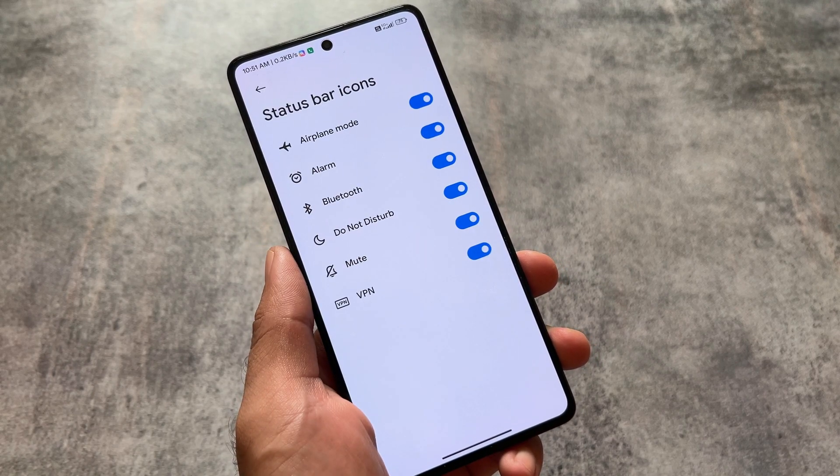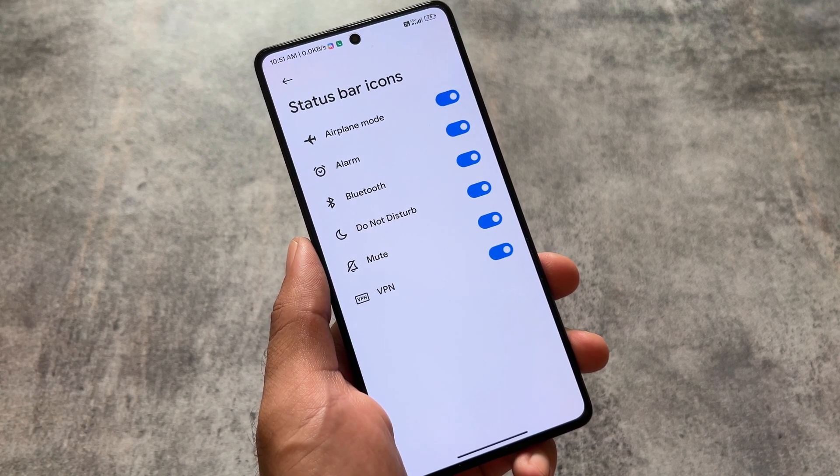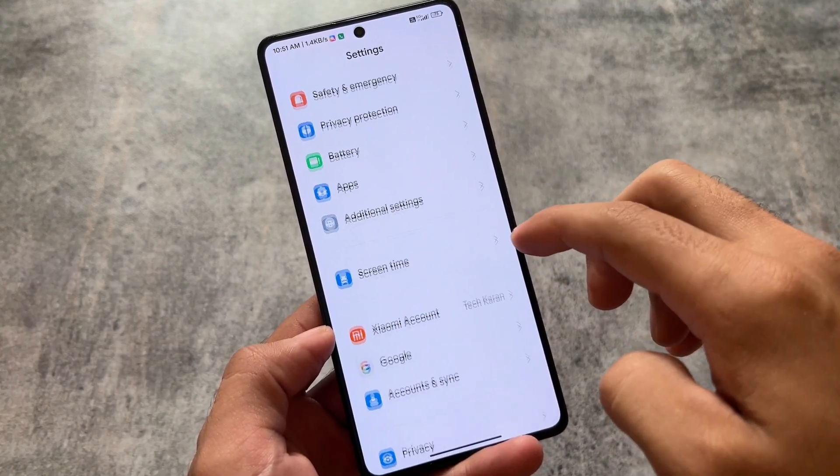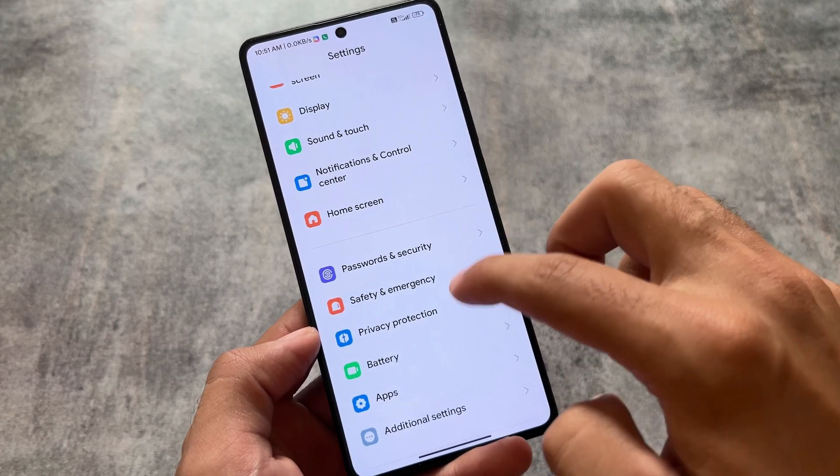There's also the option to hide or unhide status bar icons. A great competitor to Xiaomi.eu custom ROM is MIUI E Light Edition — I made a specific video on that one too, so if you haven't checked it out, you can.